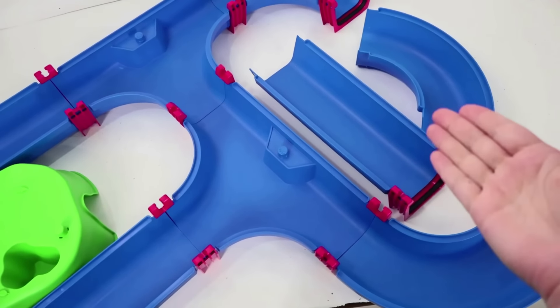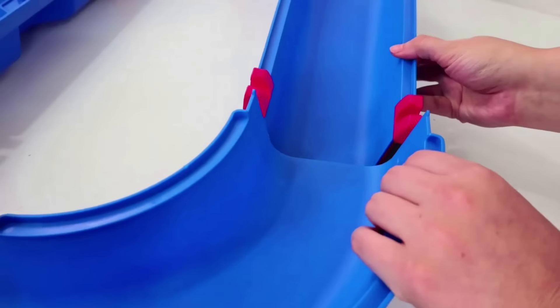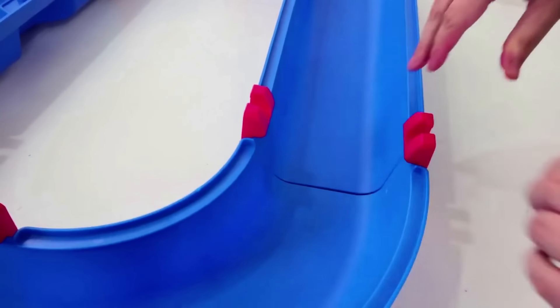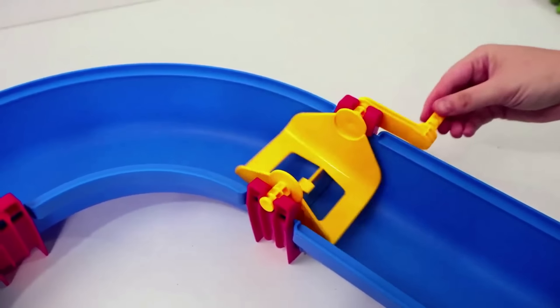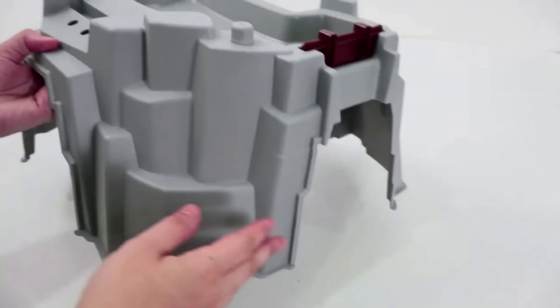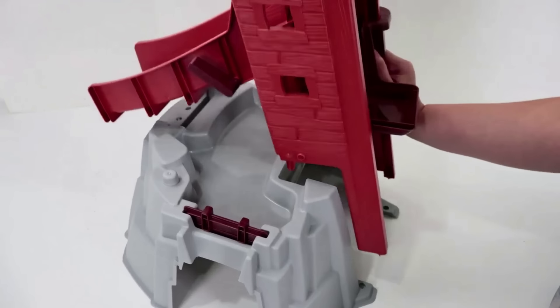Are you ready for a water slide adventure? We only need two more pieces to complete our water track! First is this curved piece, which will make our boat loop around! All we need to do is snap it on with the red connector! And the last piece is a straightaway piece! I'll be putting this side with the connector on first! Let's snap it and make sure it's tight so no water leaks out from the track! This spinning wheel will help to push the water for our boats to move! And this yellow gate will help change the direction of our boats!